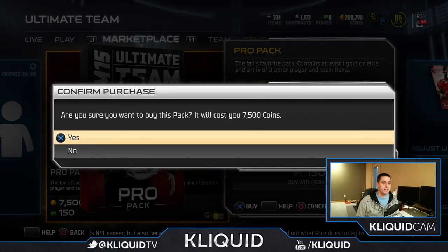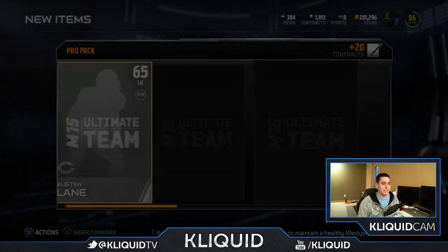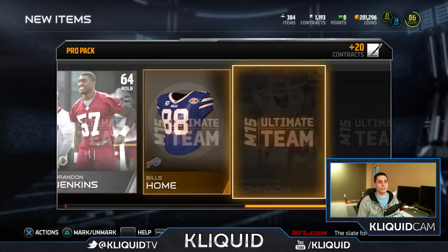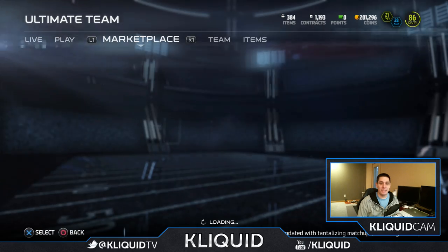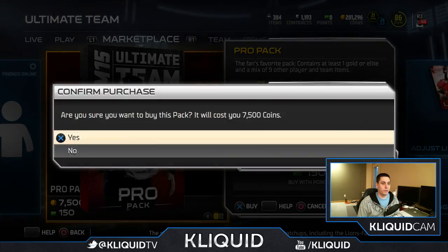First one here, 7,500 coins as always. Austin Lane, Andy Reid, and Jamie Collins is our gold. So nothing spectacular here in the first pack — pretty common at this point, to be completely honest, but I'll open up a few and we'll see if we can pull anything.